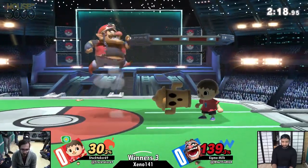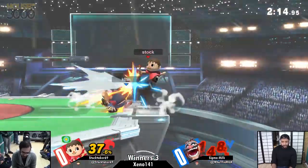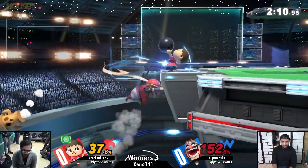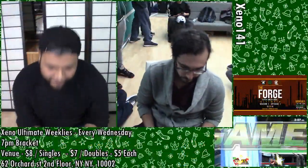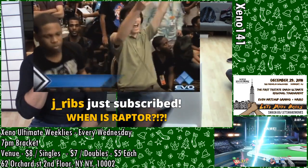This is a scary situation — he's at 30%. If he goes anywhere near this ledge, we could see an amazing comeback, possibly a three-stock comeback. Pick up on the up tilt — they've made that move better. Stocktaker knows it and he's going to use it and abuse it, as we go into game two.